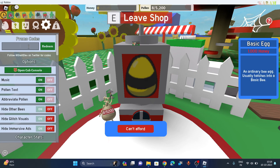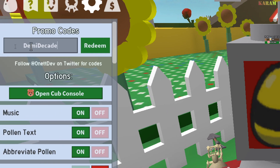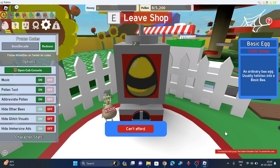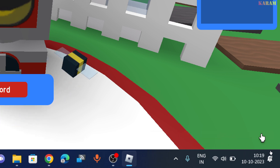The next code is DemiTiquet. This is a new code, just click on redeem. To redeem this code, you must be in the Simuletail Club.